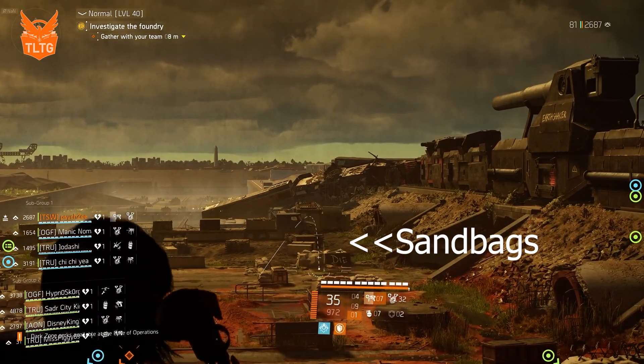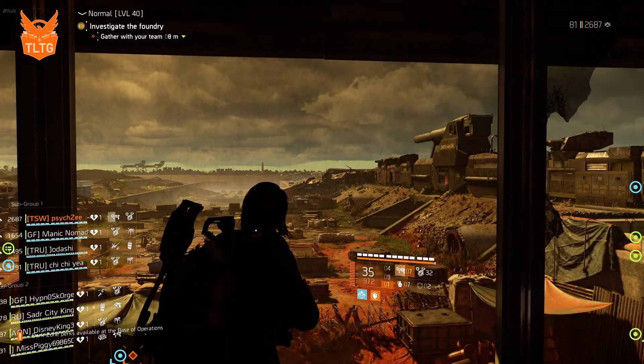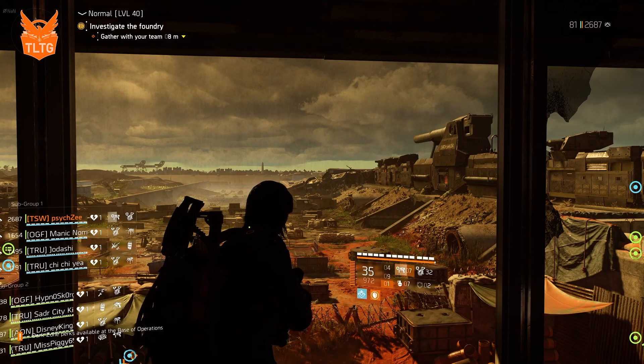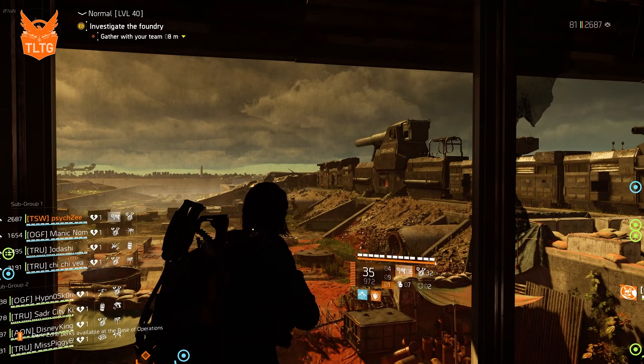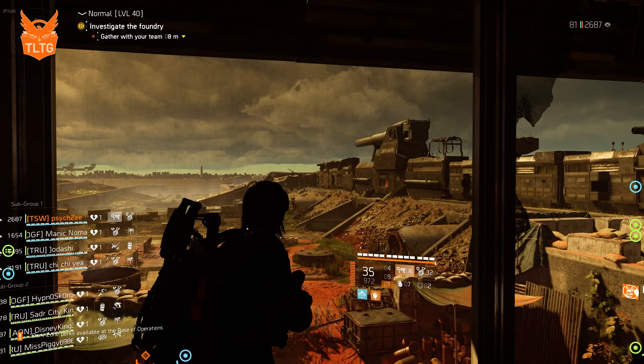When it's time to go to sandbags, you can meet your team in the middle and drop chems or overcharge and get a hive down. The overcharge is helpful to make sure that everyone has their skills for the next round.